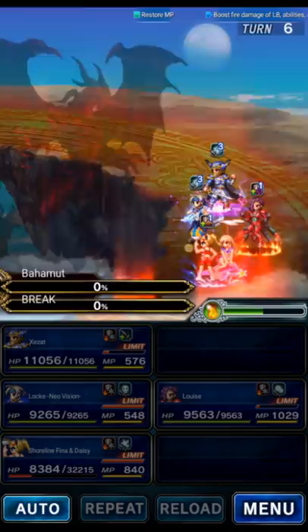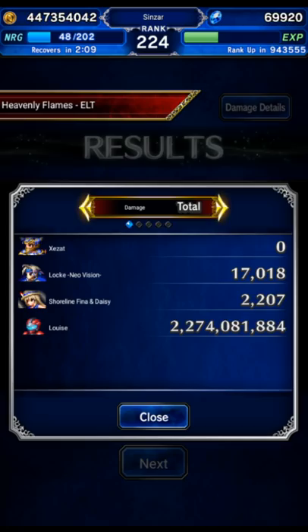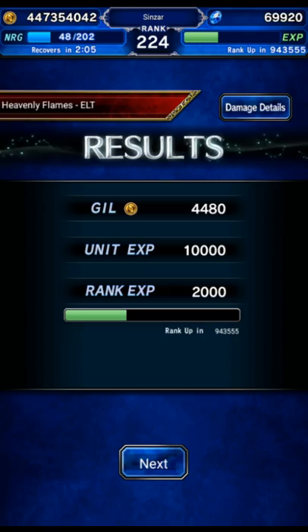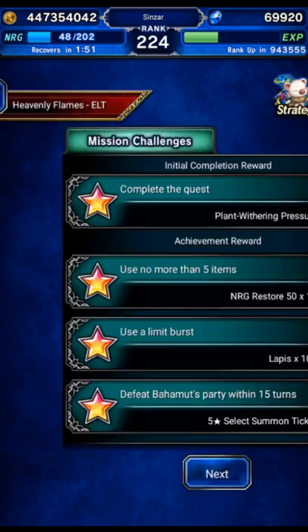Louise by herself 100% killed the boss from max health — basically max health, 2.2 billion. The boss has 2.1 billion. Louise one-shot — boom, headshot. All missions completed in 15 turns or less, no items used. Hard mode done. The missions were using OB, no items, and 15 turns or less. Thank you, Louise!